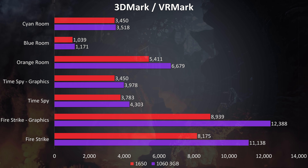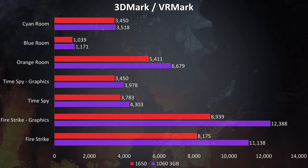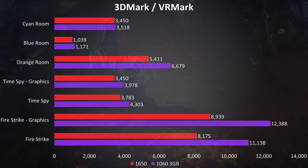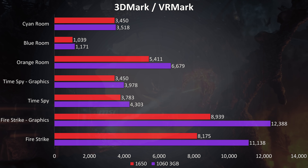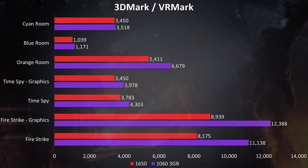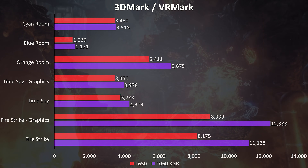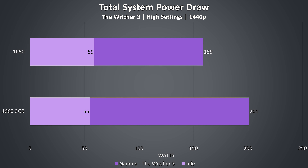In terms of synthetic benchmarks, I've tested 3DMark Firestrike, Timespy, and VRMark. In Timespy with the 1650 there was some black screen flickering, apparently a bug with the latest Nvidia drivers, though I'm not sure if it affects results. As for total system power draw while gaming, the 1650 was using less power — the 1060 was using about 26% more in comparison.